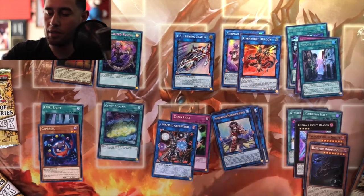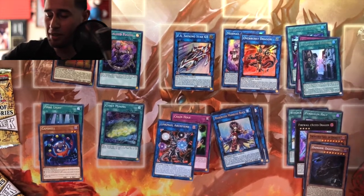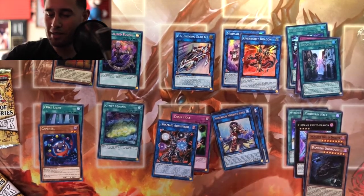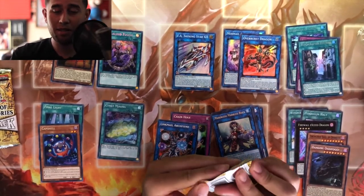Oh no, it's not looking too good man. We really want to get that Dragoon — the Dragoon, Opalooze IP — at least one of them.